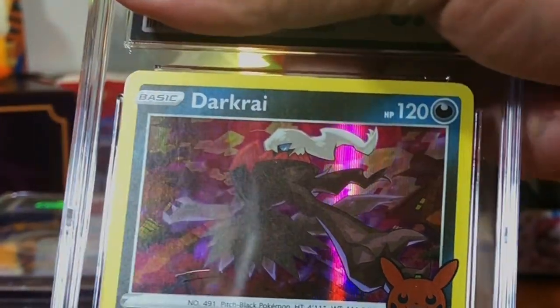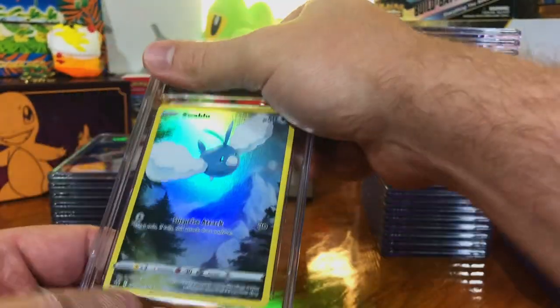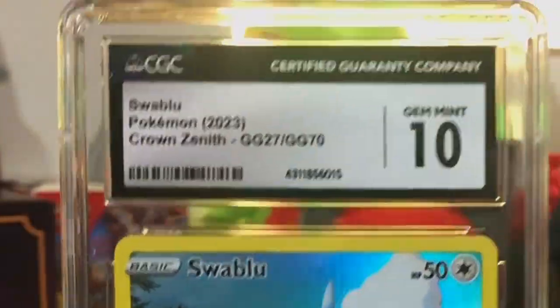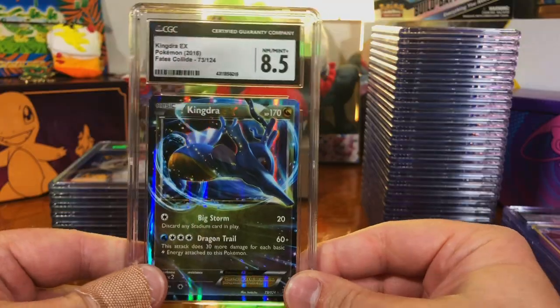The Dark Rye Holo from the Trick or Trade. Swalot Galarian Gallery card from Crown Zenith — there we go, Gem Mint 10. Kingdra EX — eight-five.